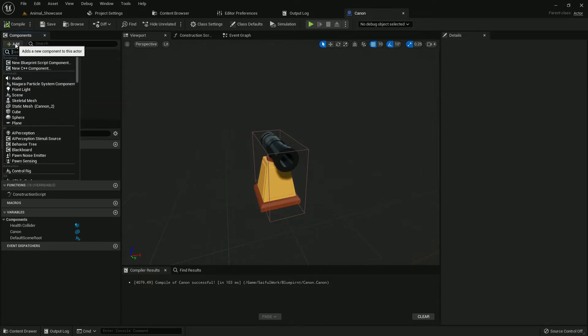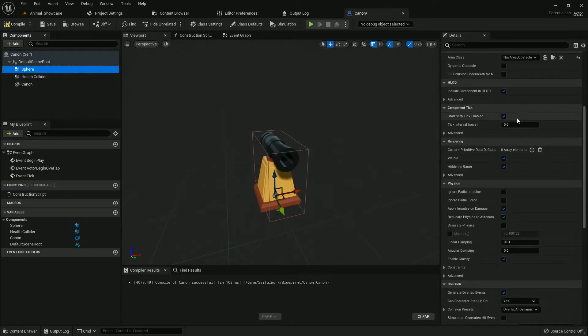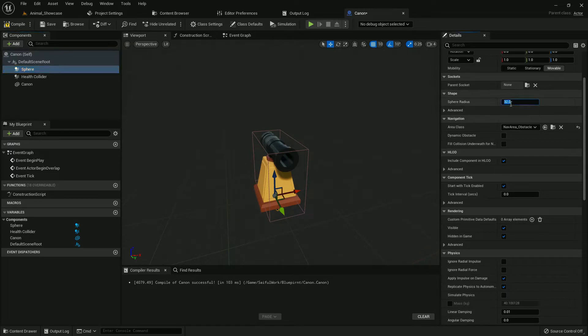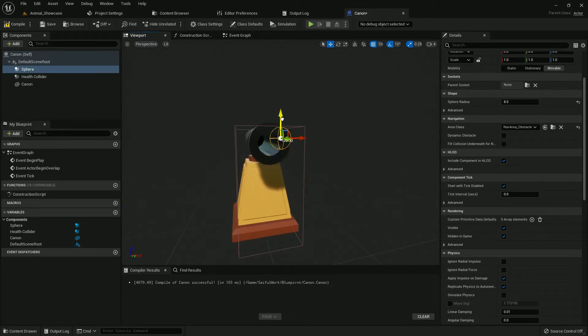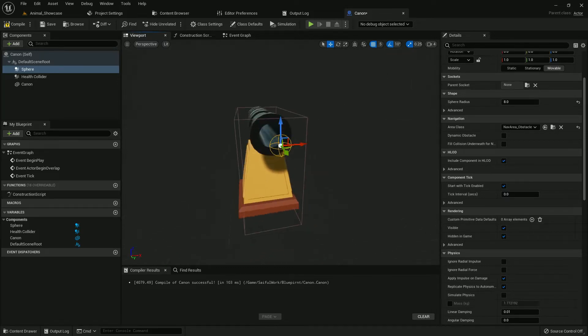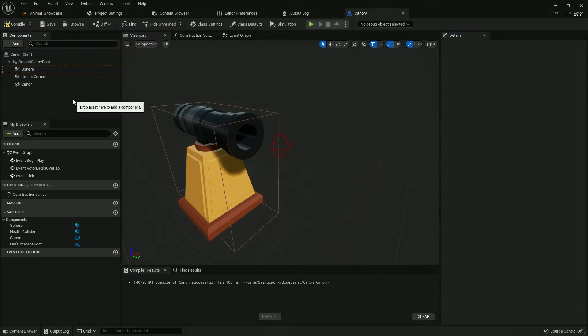Now add a Sphere Collision. Set the radius to 8 and place it at the cannon mouth so it looks like the cannon is firing from there.